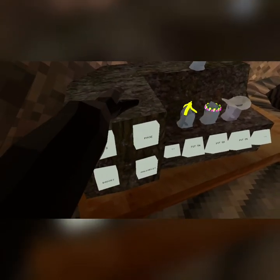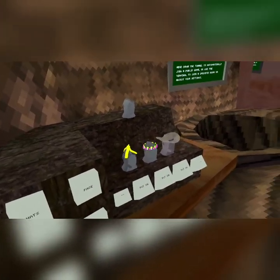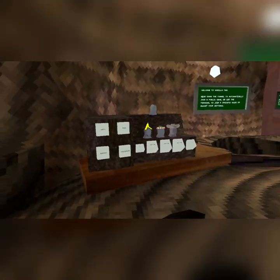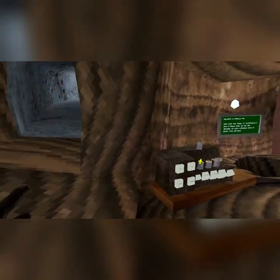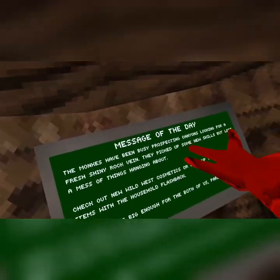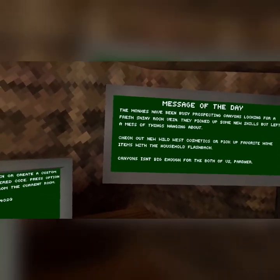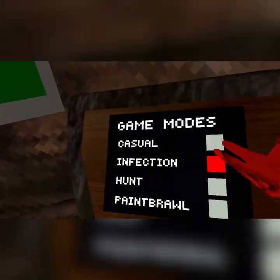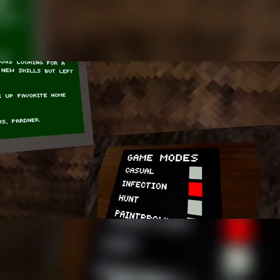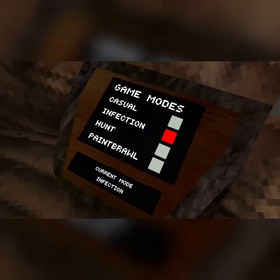This is your cosmetic stand — you come here to put cosmetics on. You're probably not going to have any though if you're new. If you want to buy a cosmetic, I'll show you how to do it. Also, this message of the day basically tells you what's going on that day. The game modes: casual — you play casual, you just don't do anything serious, you talk to people, maybe practice your routes or branching.